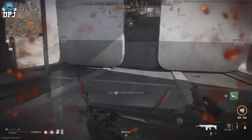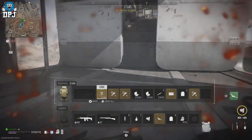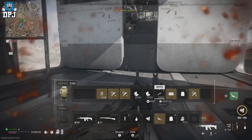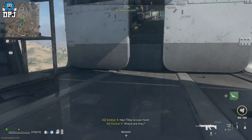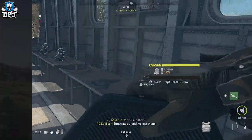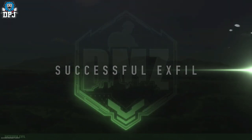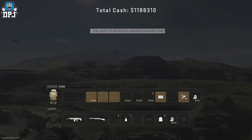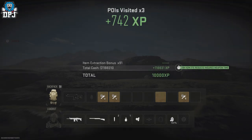Then all you need to do is exfil from DMZ. It does give you a max of around 10k XP from having max money when the game ends, even though it indicates you're getting much more — I believe it's capped at 10k. However, doing everything I've described, I was getting upwards of 30k XP every single run, completing this every 10 to 15 minutes. This is realistically what the current XP glitch will reward you.